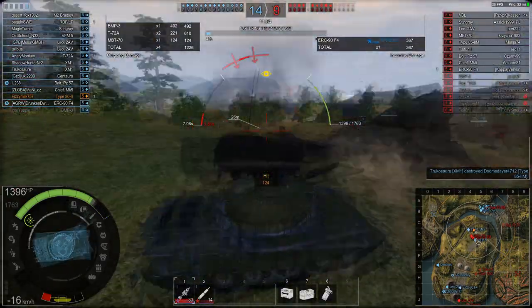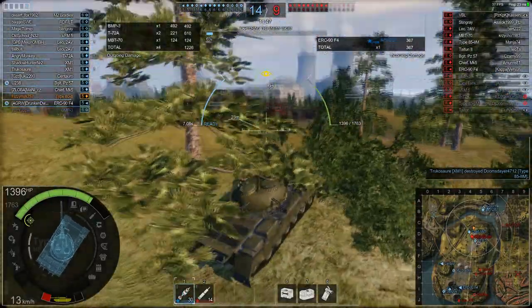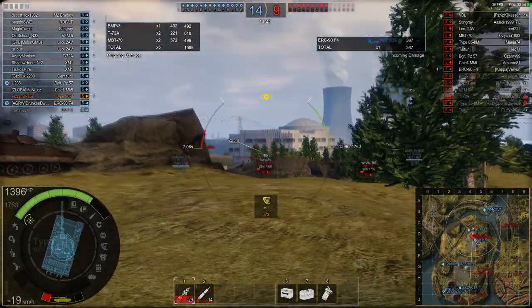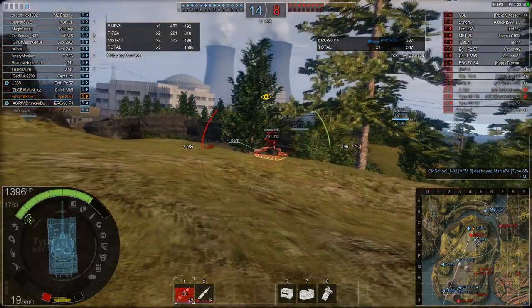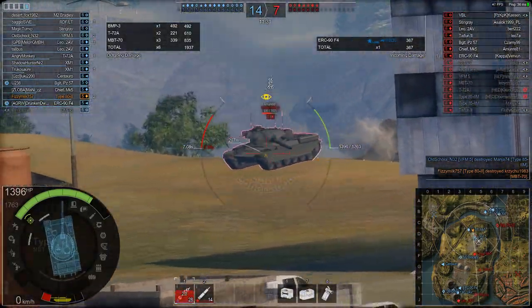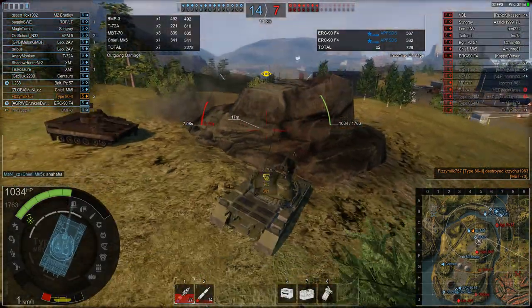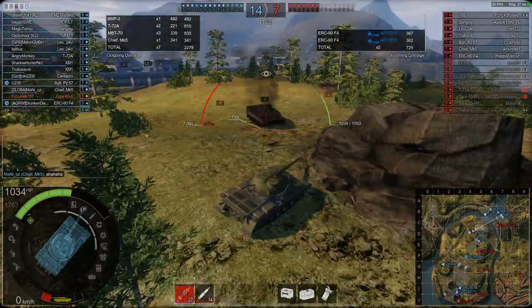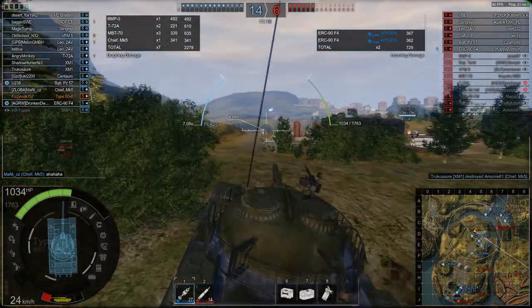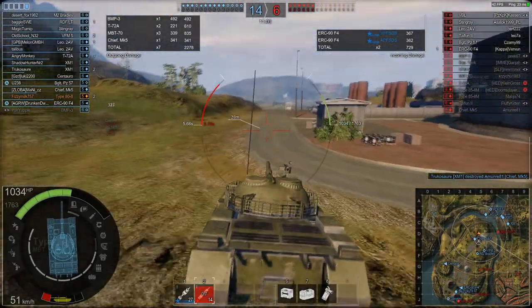That round was actually lucky - it just hit the top of his hull. We took a side round there from the ERC 90 F4. Now, mentioning taking damage - this vehicle actually has a rather high amount of HP for its tier. That MBT 70 had 1735 HP; look at my total HP: 1763. I have the Mark 3 hull reinforcement, so my stats are boosted, but as a tier 5 having more HP than the tier 6 MBT 70 is quite cool and helpful.